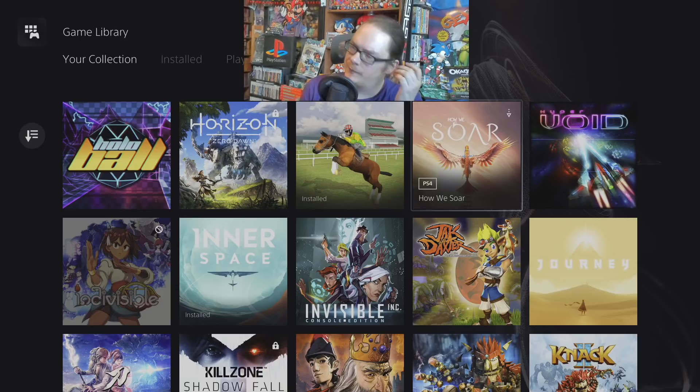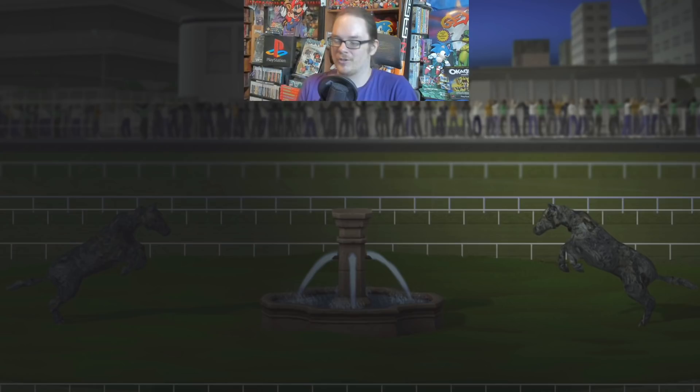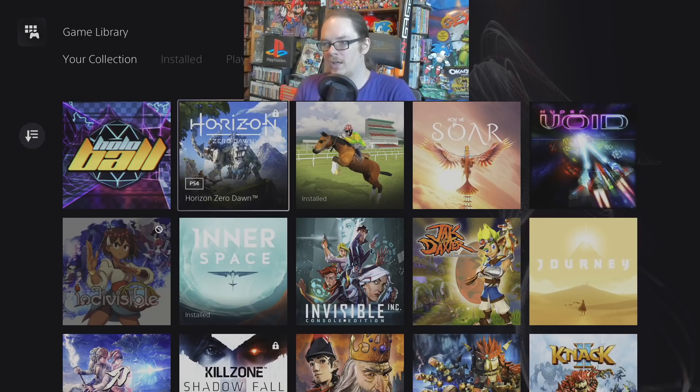Here We Soar — a very weird narrative game where you just fly around as a bird and it tells a story. That's about all I remember — it wasn't that great. Horse Racing 2016 — I streamed this just a few days ago and let me tell you, I did not expect to finish this game. It's a super janky game that was on sale for like a dollar. It has one of the most over-the-top soundtracks you're ever going to hear in a horse racing game — the music is like you're playing some crazy Initial D-style drifting game from Japan. It was a good laugh.